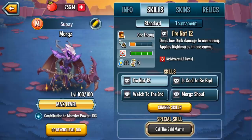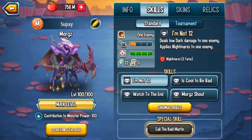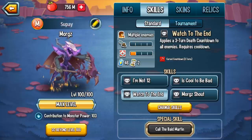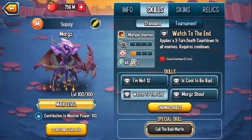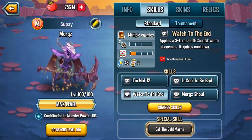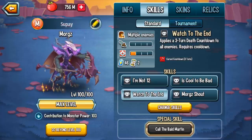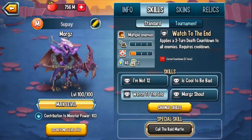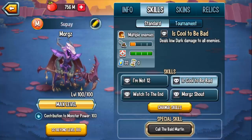Skills — let's go over them all. "I'm Not 12" deals low dark damage to an enemy and applies nightmares. Zero cooldown is the best part about this skill — there's Guy Daigo, the golden legend's past monster, who can activate cooldowns. At least you're not affected by that, and you apply nightmares. "Watch to the End" applies a 3-turn death countdown to all enemies. I am not a fan of this. Death countdown in my opinion has never been that good unless you can stall for the whole duration of the game, and right now you can remove negative effects quite easily. This doesn't work against dodge area, and if there's a mega taunt monster it doesn't help you out. With other mythic monsters, if you face a mega taunt monster you can literally blast them with an AoE attack and OTK them — but Watch to the End just applies a death countdown, which doesn't do anything.